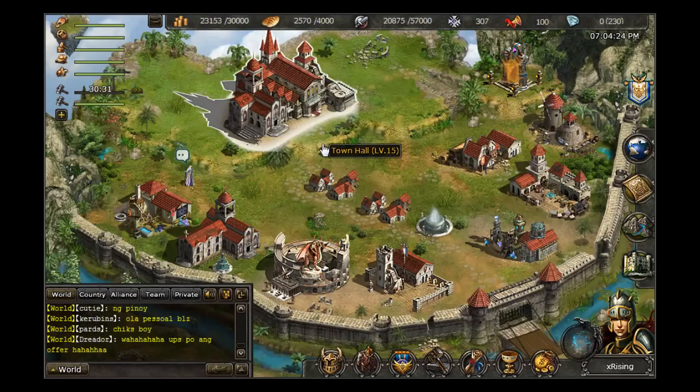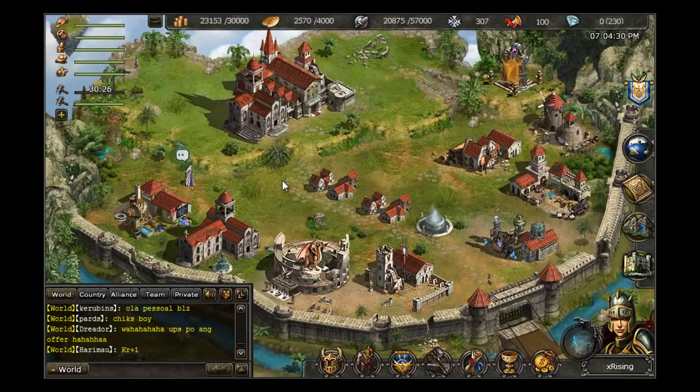If ever you feel like the cooldowns are getting a little bit too tedious for you, just go ahead and pop on some jams on YouTube. Next is our sound on and sound off button, located conveniently in our player chat box.